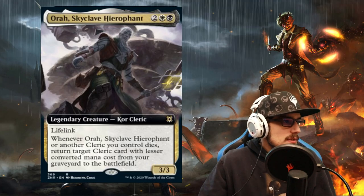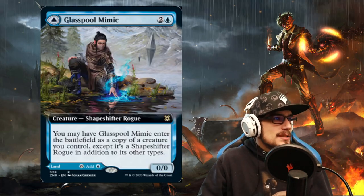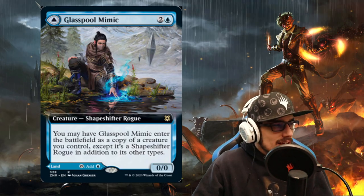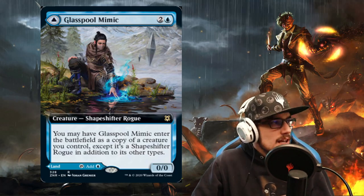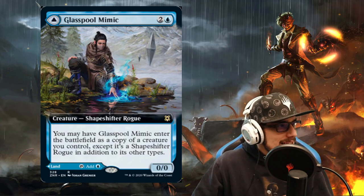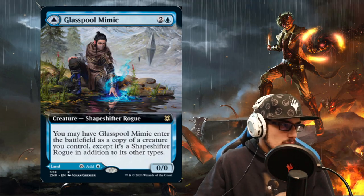This is quite nice because we combine it with the one and only Glasspool Mimic, which has a lower converted mana cost of 3 — so you go from 4 to 3. You may have Glasspool Mimic enter the battlefield as a copy of a creature you control, except it's a shapeshifter rogue in addition to its other types.